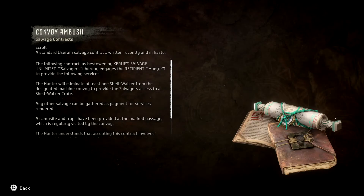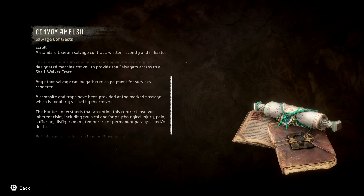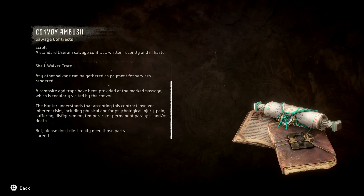There's a copy of the contract in here. The following contract as bestowed by Caref's Salvage Unlimited — salvagers hereby engage the recipient hunter to provide the following services. The hunter will eliminate at least one shellwalker from the designated machine convoy to provide the salvagers access to a shellwalker crate. Any other salvage can be gathered as payment for services rendered. A campsite and traps have been provided at the marked passage. The hunter understands that accepting this contract involves inherent risks including physical and/or psychological injury, pain, suffering, disfigurement, temporary or permanent paralysis and/or death — but please don't die, I really need those parts. Laryn.